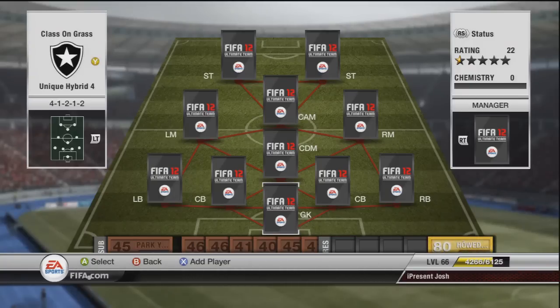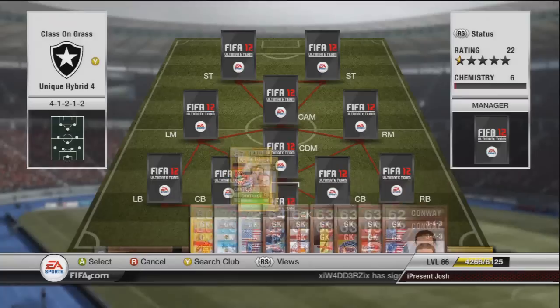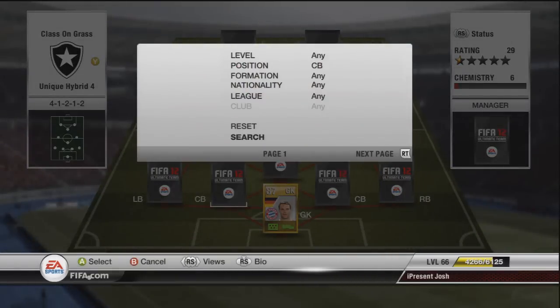Let's start at the back — we have our goalkeeper. Unfortunately I can't list everybody's traits because the Ultimate Team database is down and that's what I normally use to track everybody's traits, so it's probably going to be quite a quick video. We've got an 87-rated upgraded card — what an overpowered beast. 92 diving, 82 hands, 92 kicking, 88 reflexes, 57 speed and 82 positioning, costing around about 14k. This guy is an absolute monster; you won't concede much with him.